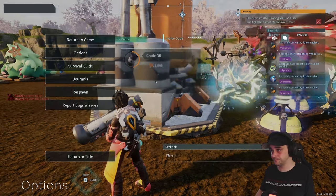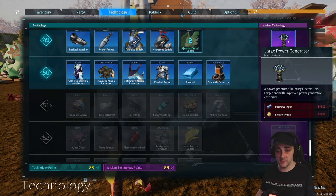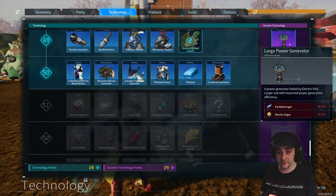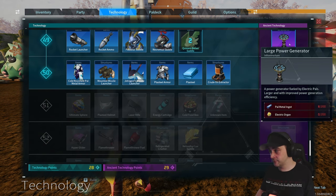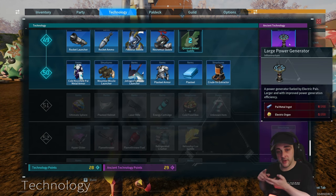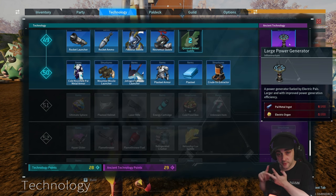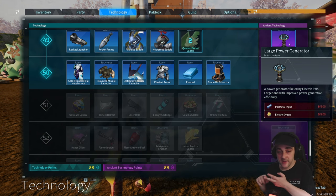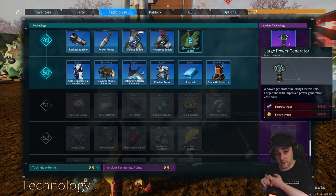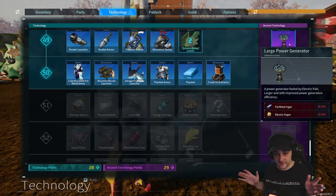I just learned, in the technology, a large power generator. To make it, I need 200 electric organs and 200 pal ingots, which isn't so bad. You've got your ore mine and your crusher, and you've got your stone mine. So you're going to set up a stone mine, crush it to make fragments, then use your ore mine to get ore, and combine your ore and paladinium fragments to make pal metal ingots.